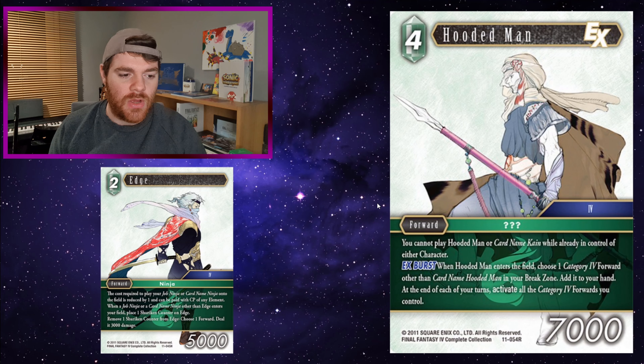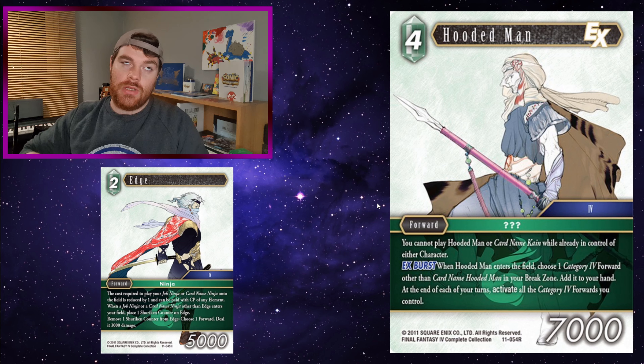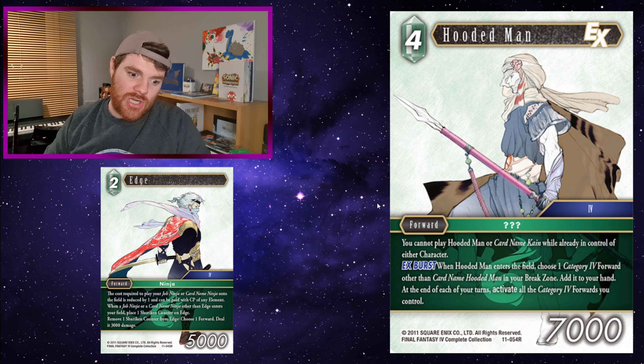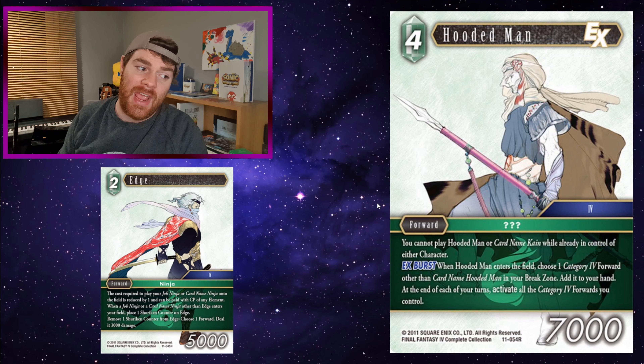The Hooded Man: when in the field, choose one category 4 forward other than Hooded Man in your break zone and add it to your hand. At the end of each of your turns, activate all the category 4 forwards you control. That's a lot of ninjas — a lot of ninja cards are category 4, and reactivating them at the end of your turn is really good. Getting them from your break zone to play on the cheap is also really good. Hooded Man in a ninja deck is just an auto-include.